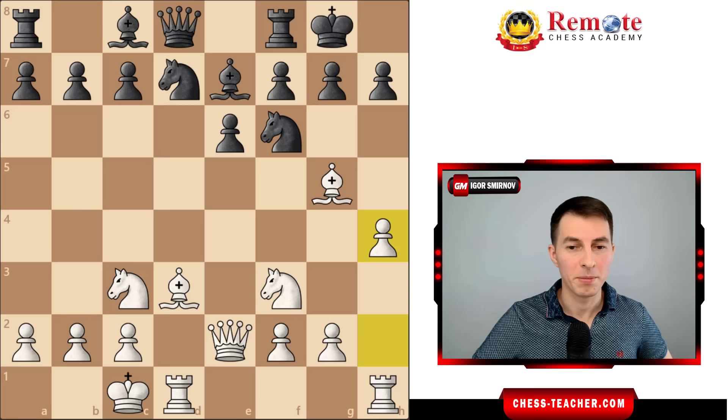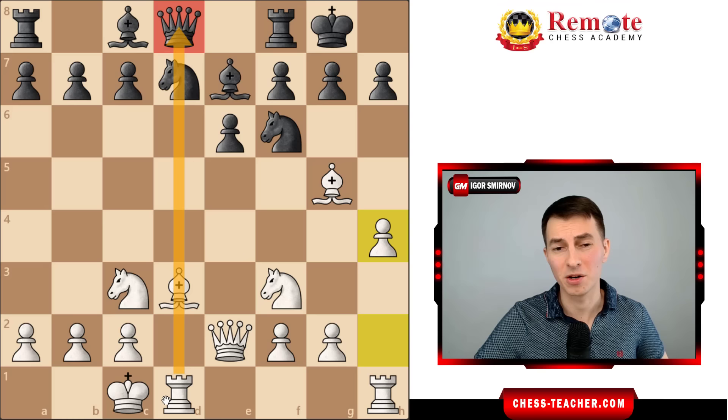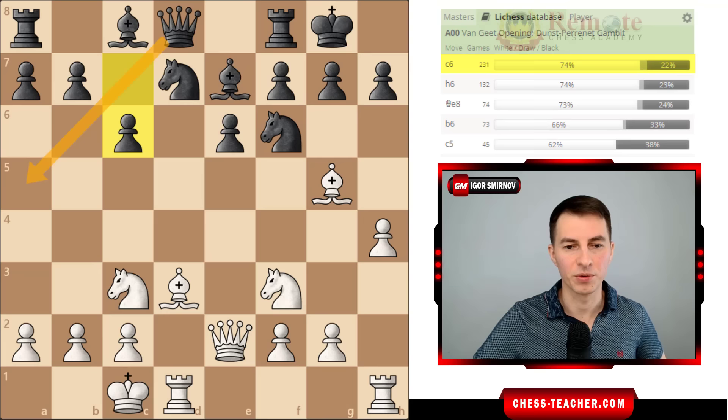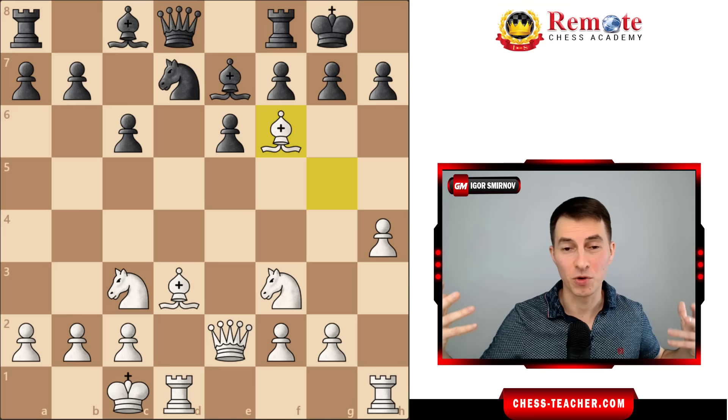Coming back to the usual stuff, in most cases black still feels uncomfortable because they need to unwrap their pieces on the queenside. They are still feeling uncomfortable about this opposition of your rook against their queen, and they usually play pawn c6, hoping for their queen to escape somewhere along this diagonal so that they unpin their pieces finally. Now we've got another cool combo, which starts off with the move bishop takes f6, followed up with something like a Greek gift sacrifice - a little more advanced version of it.